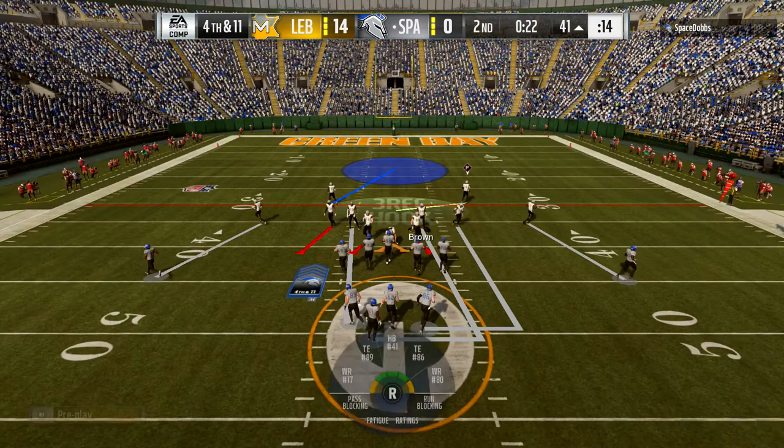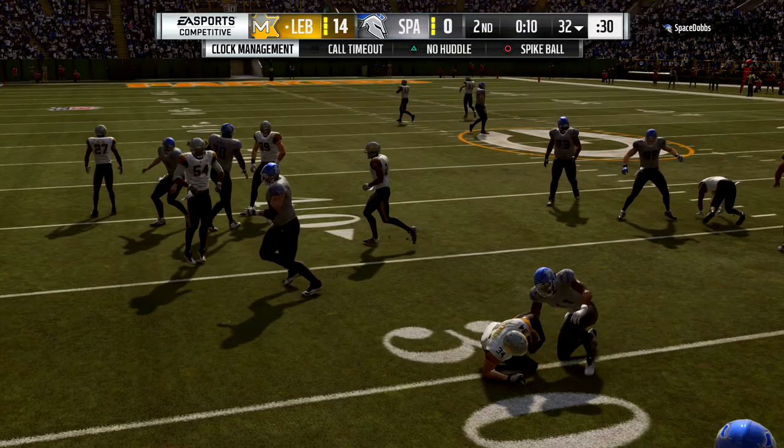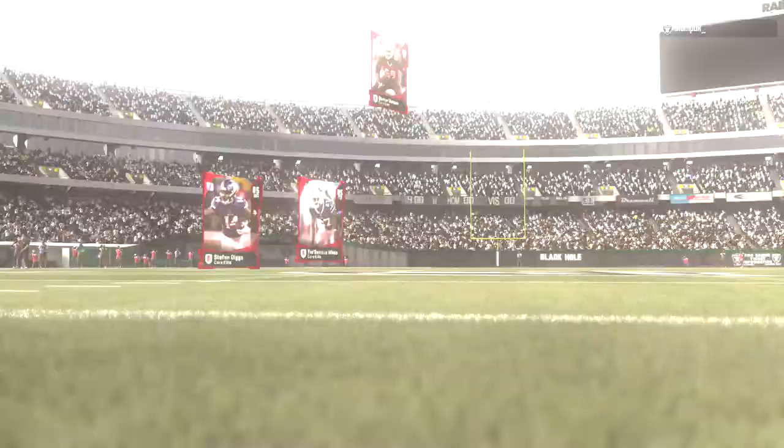We stop him — fourth and 11, I guess there's nothing else he can do. He's going to go for it here. I got the middle but he goes outside. Make a play — that is mine! Give me a block. We get the pick. I wouldn't be surprised if he rages here. Yep, I knew it. 14-0, baby.